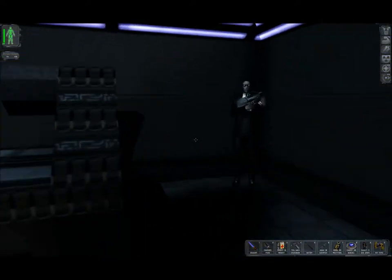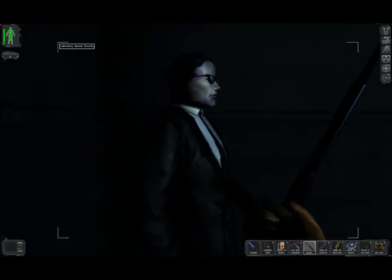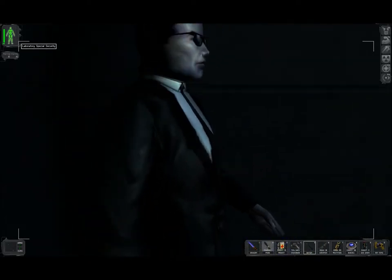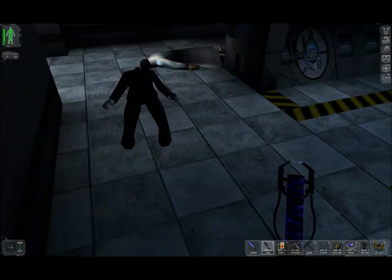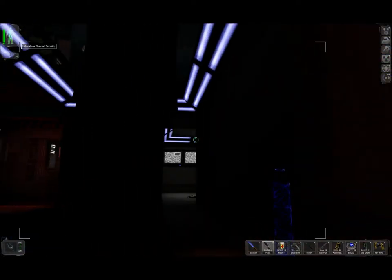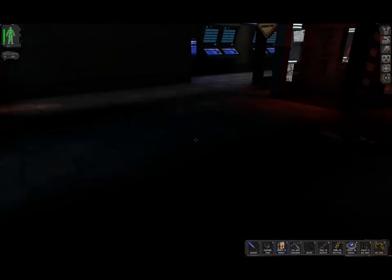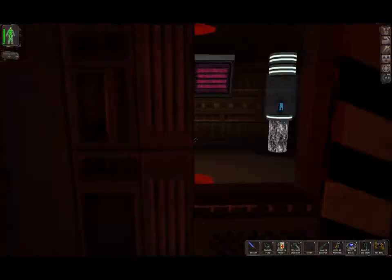Deal with this security guy. Intruder! I'm dealing with this. Looks like if we do two shocks and then switch to the baton... nothing after he drops his weapon, I think that's typical. Now we can get behind this one. I guess I was hopeful I could drop him with one shot - probably could, but it's not worth reloading. He had a plasma rifle. So... four multi-tools.